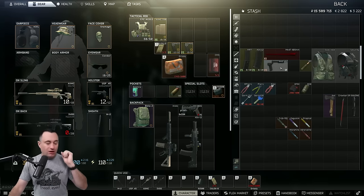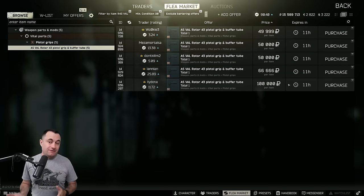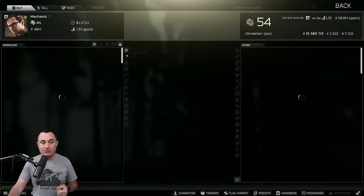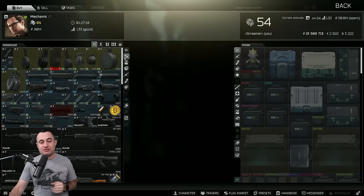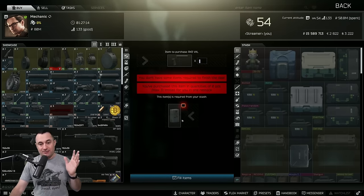One of my longstanding favorites - something I still don't understand why people spend so much money on - is the Rotor 43 pistol grip and buffer tube for the AS VAL. This is actually on the cheaper end, 45-50,000. I usually sell these for 75, 80, even 90,000 rubles. The reason is you can't buy it from a trader - the only way to get it is from Mechanic with a barter. Why people are willing to spend 80,000 versus buy a pack of milk and barter for it is beyond me.